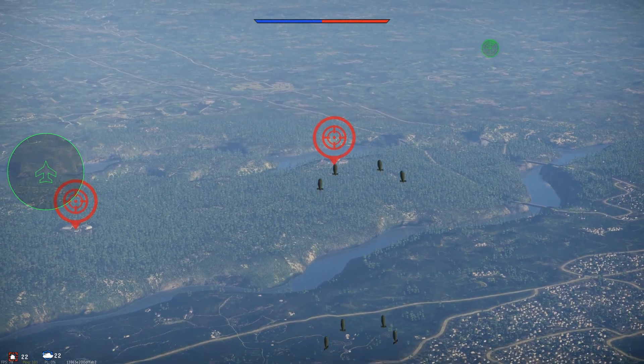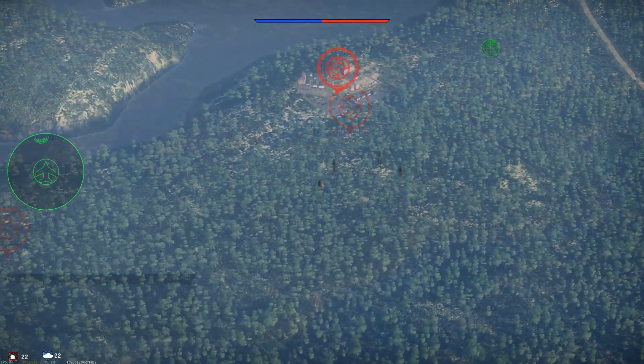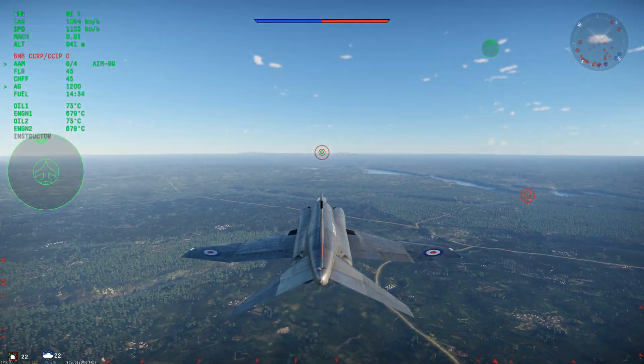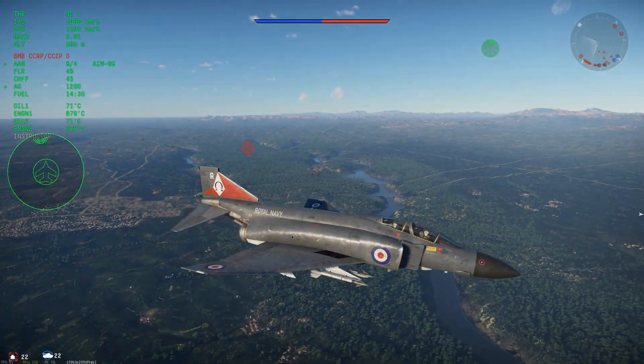However, if you do it right, the accuracy is shockingly good. I mentioned 8 1,000 pounders being good, and this is why. In this example, I release them when I'm over my own base — they fly for quite a while, but they do eventually all nail the base. Try to use a selectable quantity like 4 or 8 and avoid salvo mode if possible for best results.